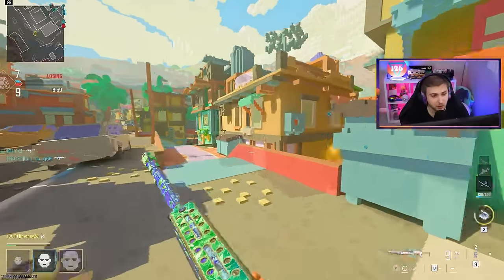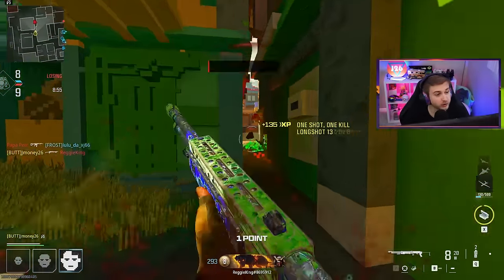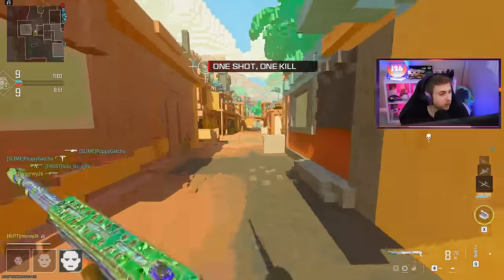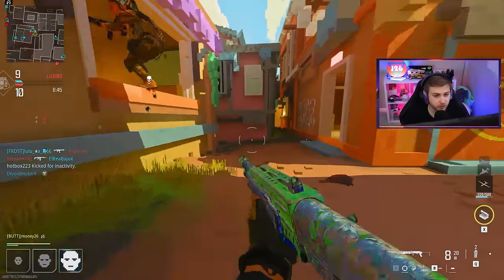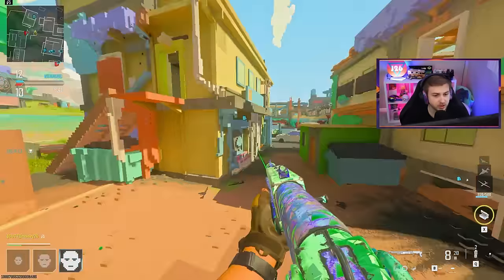I want to get the Azure Refract camo, which I need to get 10 kills while ADSing with this shotgun, which shouldn't be too hard, especially in this mode — the 8-bit mode where all your opponents get larger heads the more kills they get.